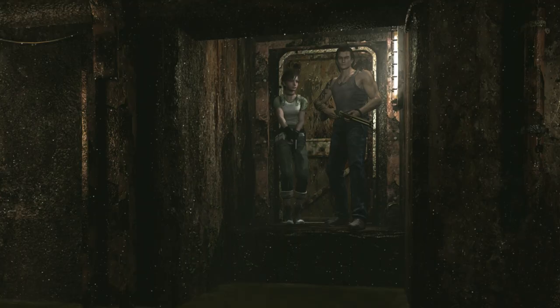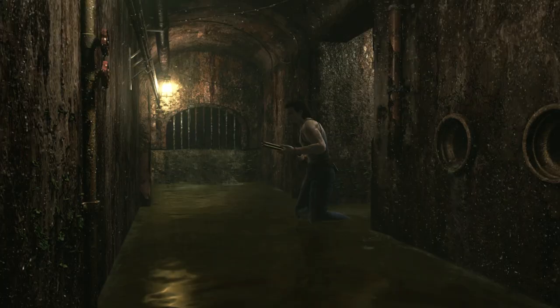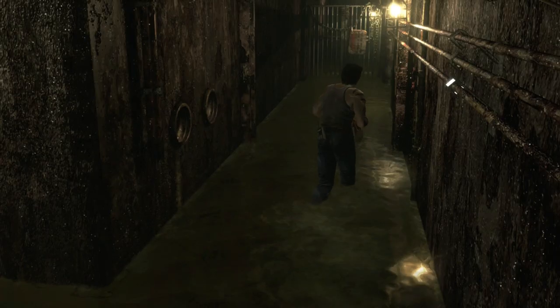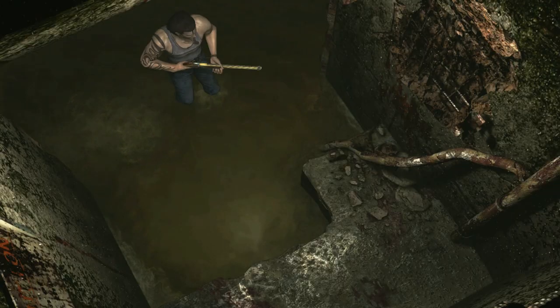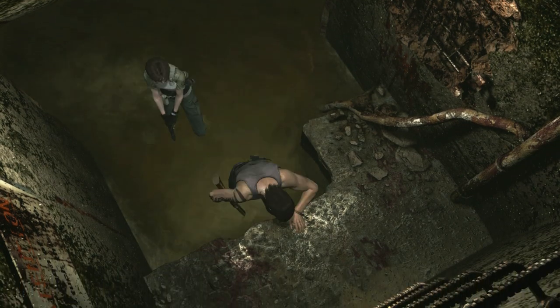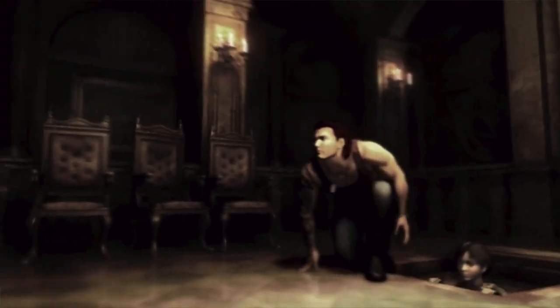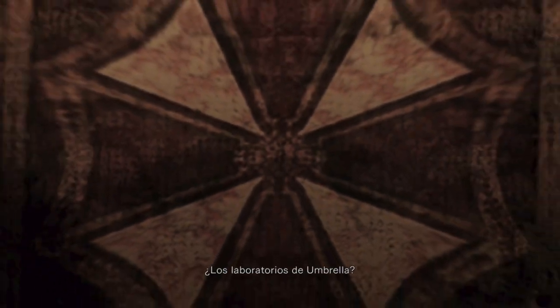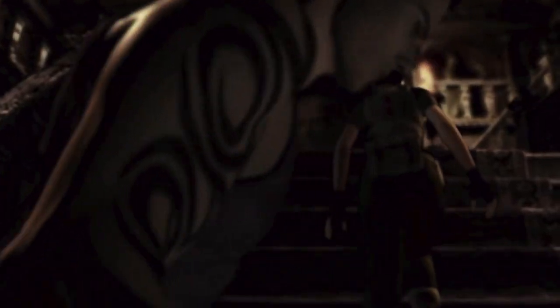Una de las características principales es el sistema zapping, con el que cambias de un personaje a otro. Los protagonistas de esta historia son Rebecca Chambers, del equipo Bravo, aquella a quien conoce Chris en el primer Resident Evil, y el prisionero Billy Cohen. Los dos se ven obligados a entenderse. Rebecca tiene conocimientos médicos y Billy está preparado para la acción, algo que tendrás que tener en cuenta cuando decidas con quién juegas en cada momento.